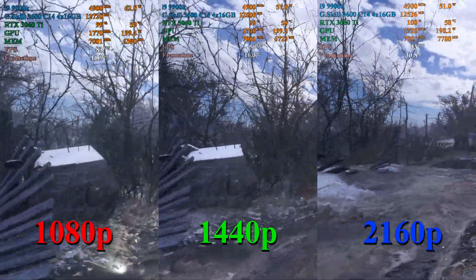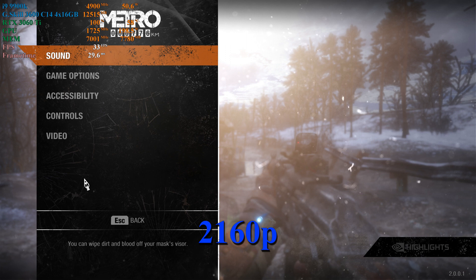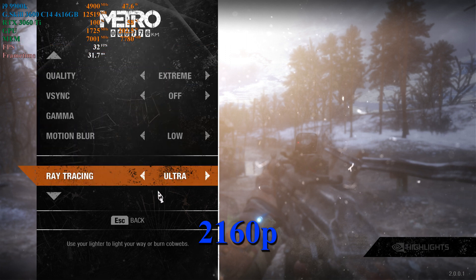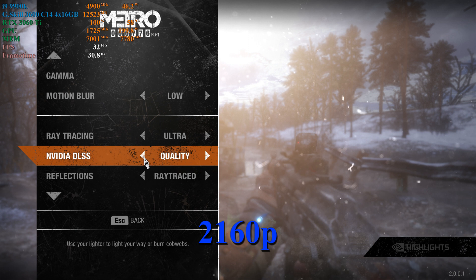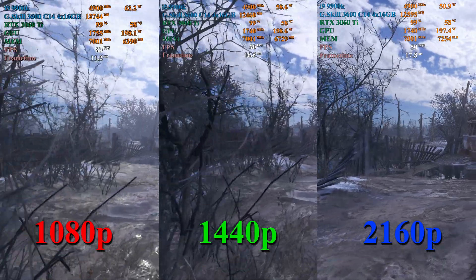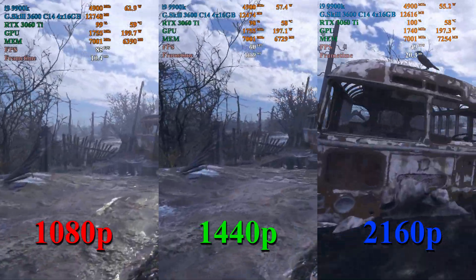At 4K, however, we once again see the frame rate tank down to about 30 to 35 frames per second. Turning DLSS on helps with this — putting it on quality gets our frame rate right up to about 50 to 55 frames per second. If you don't mind the very minor change in image quality, this is a great way to get a little bit of that performance back.